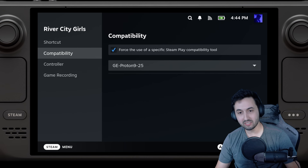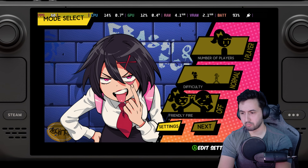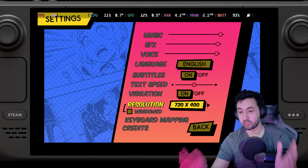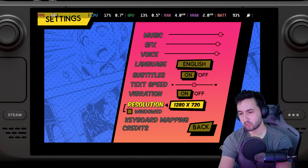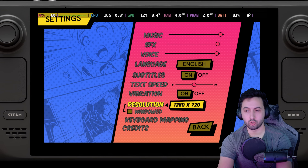Otherwise you have a black screen. Once you get into the game, hit New Game, go to the bottom here to Settings and you'll see that the resolution is 400p and it's using the entire screen, which is what we wanted. But unfortunately you have cropped UI if you have it like this. So the only way to play this properly with all the UI intact is to actually play at 16:9.